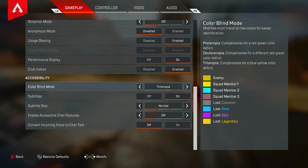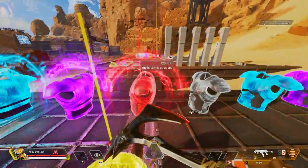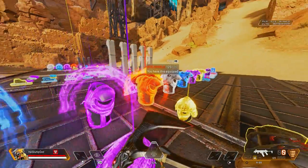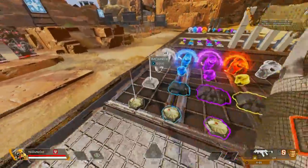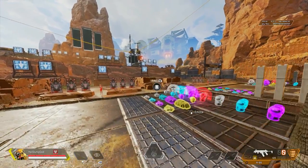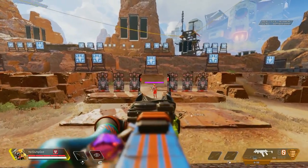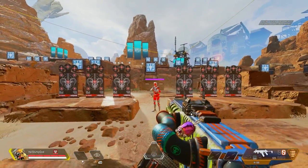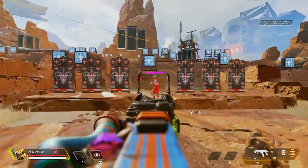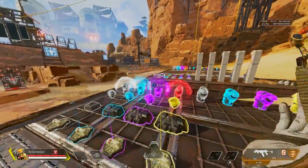Now for the next colorblind setting to make the game look better: Tritanopia — or just leaving it on regular. Tritanopia basically makes the colors look more vibrant and colorful. On the original setting everything looks dark — the dread looks orange, the purple is too dark, the blue is dark. But I really like Tritanopia if I just want to enjoy how the game looks. Also, the optic color changes — it turns yellow — so you can aim at enemies more easily instead of it being red, which camouflages on everything. That's why I suggest Tritanopia if you want your optic color to change and everything to look vibrant.